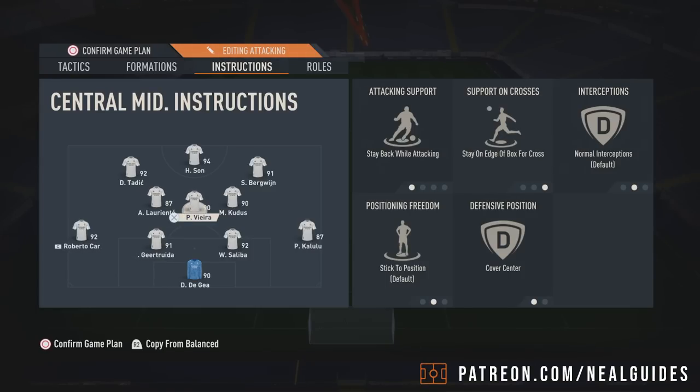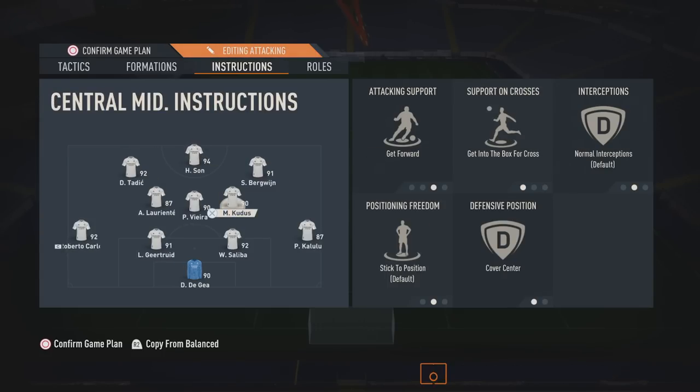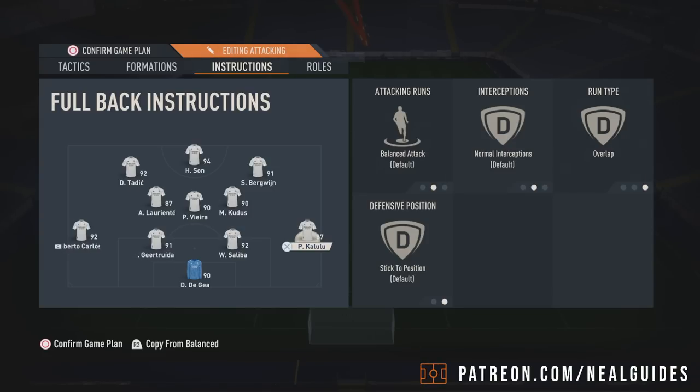Don't forget, one guy is always sitting. You attack with three on stay forward, and when you counter-attack, get the left and the right midfielders to join the attack, making it very, very aggressive. The entire back line is on stay back. The left back and right back, you can leave them on balanced — I think it bodes pretty well, especially with team of the season players. The only time I would turn these off is if your opponent's got like four players on stay forward, but very rarely does anyone do that.